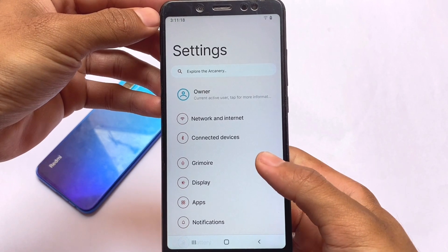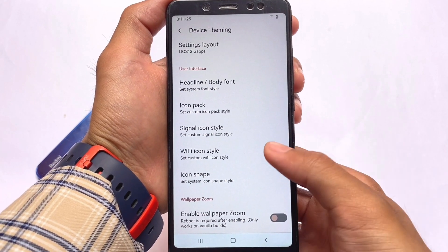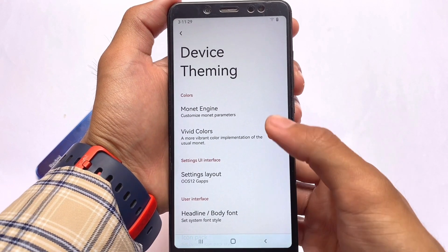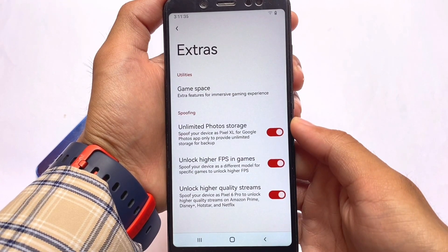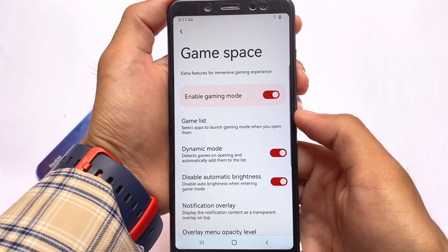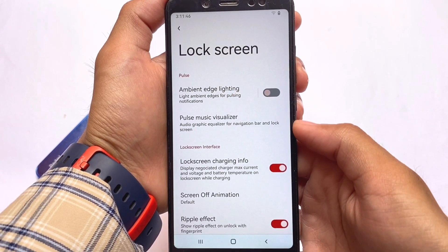It's all about user preferences — if you want to use it you can, if not you can ignore it. You can also customize the icon colors, fonts, and icon packs. Under Extras, you get unlimited Google Photos storage, higher FPS unlock in games, and the new gaming space is already present as well.